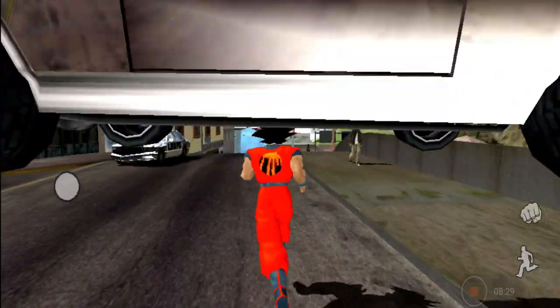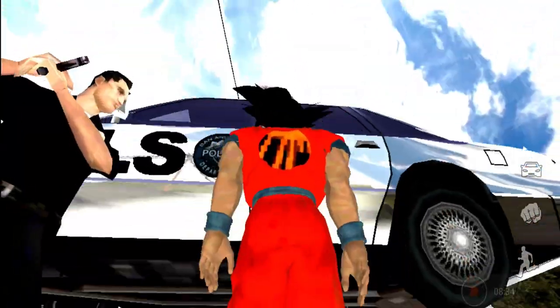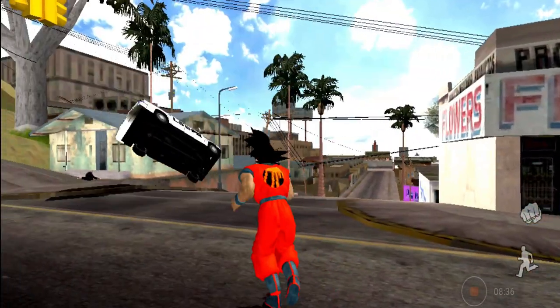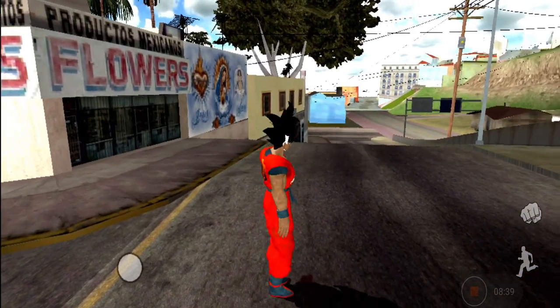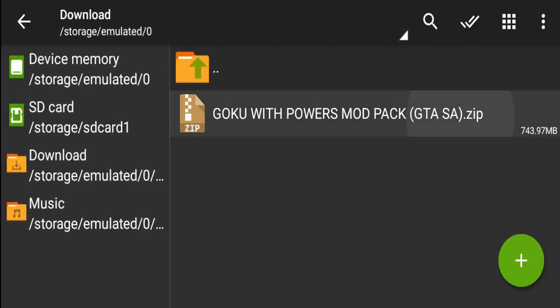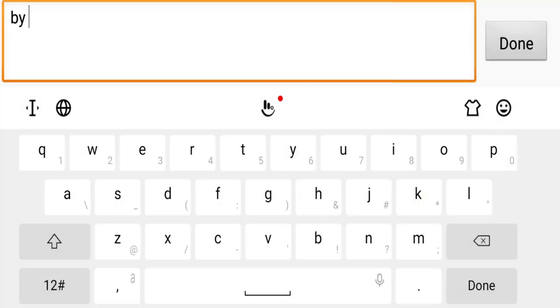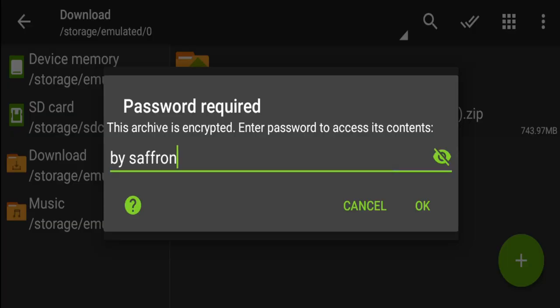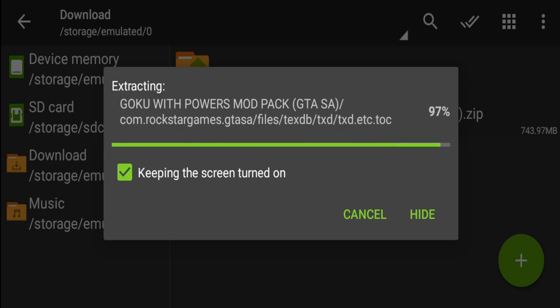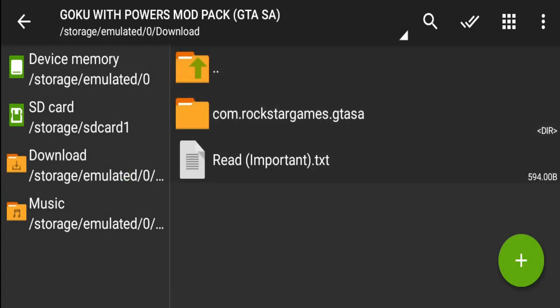You will not need to do anything else in your game — it will be installed automatically. I will show you the installation so watch the video completely so everything will be clear. First of all, you will download the Goku with powers mod pack. This is the entire file at 700 MB. A password is required — extract here. When you add the password, see, this is our password for every mod pack. After that, you will extract — the file is very large so it will take time. Open the folder to enter the file.